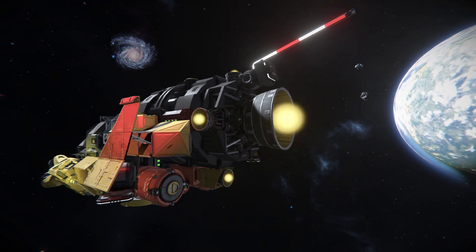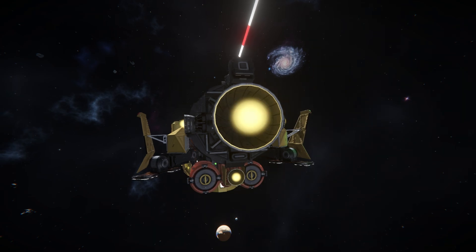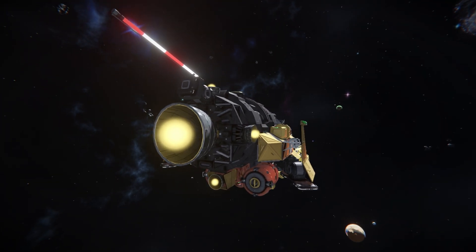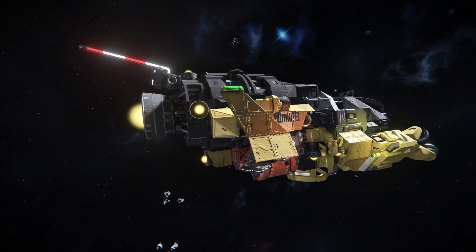Towards the back there are some cargo barrels where you can store a few bits and bobs. At the very back we have a large hydrogen thruster and one small hydrogen thruster to push you around, giving a nice amount of speed. There's another button there purely for decoration, angled by a hinge.